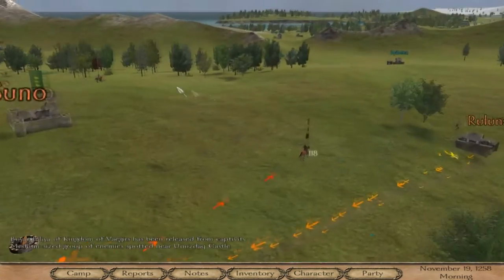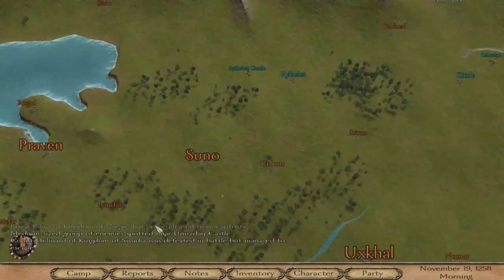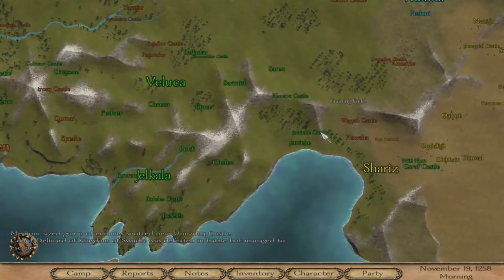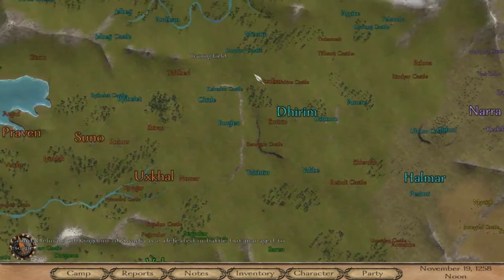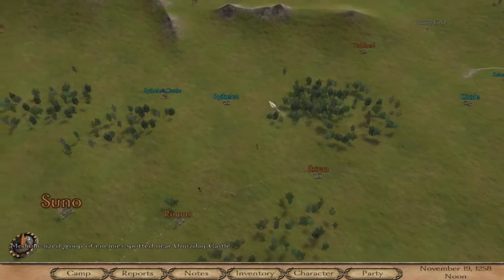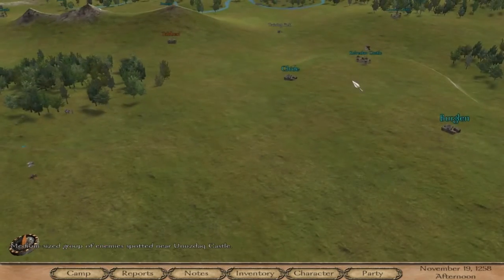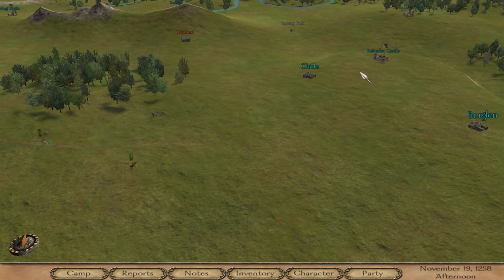We knocked out three lords. Rulums, I would say, is safe for the time being. There's a medium-sized group of enemies spotted near Unasdak, which is down there. This whole Halmar situation is going to be a bit awkward now. I think here's what we do — I need to have another go at Kelrodan Castle. I need Kelrodan Castle. I can't not have Kelrodan Castle.